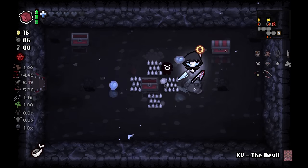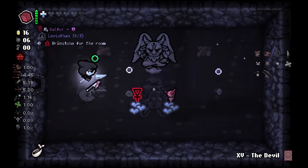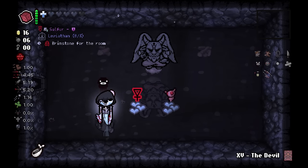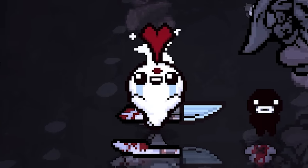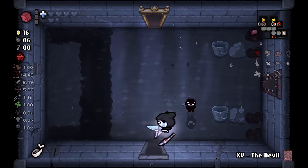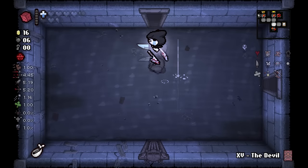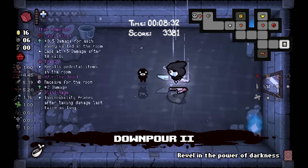We can still go to the mirror dimension so it ain't over just yet. Going ghost — free curse room for my troubles. Soul heart, soul heart, and hello — this is kind of a roll. You take the Lusty Blood, but you gotta be careful: even if you proc becoming The Lost with mirror dimension it still counts as only getting a single double item, so always take the better one first. Lusty Blood is a big take and I appreciate it.